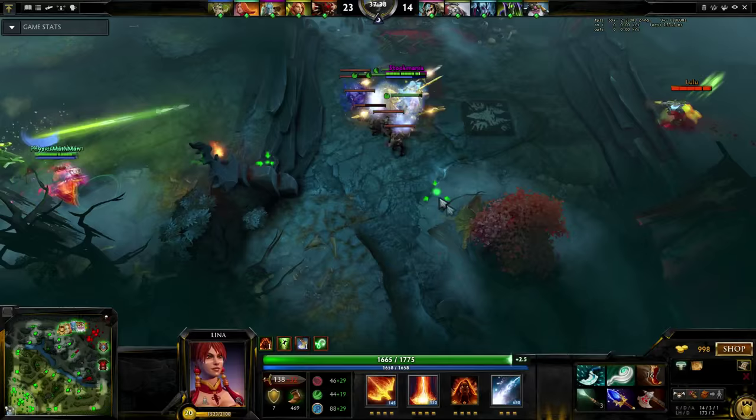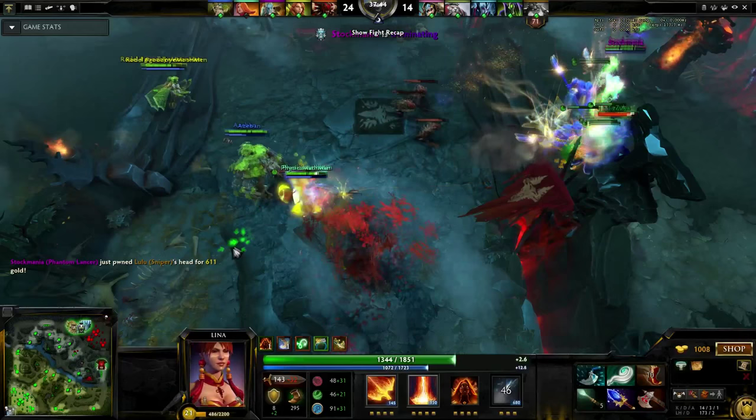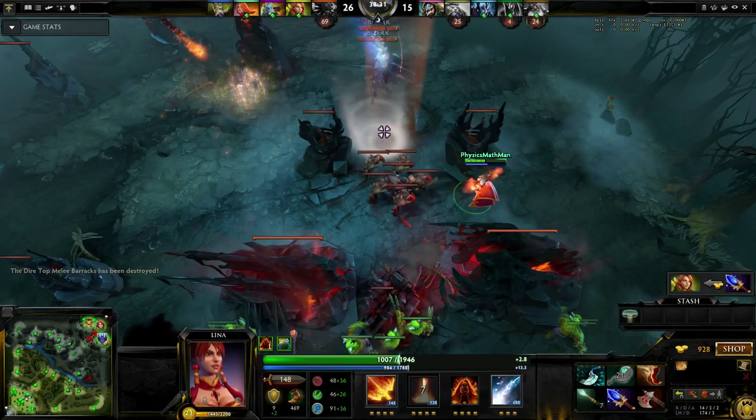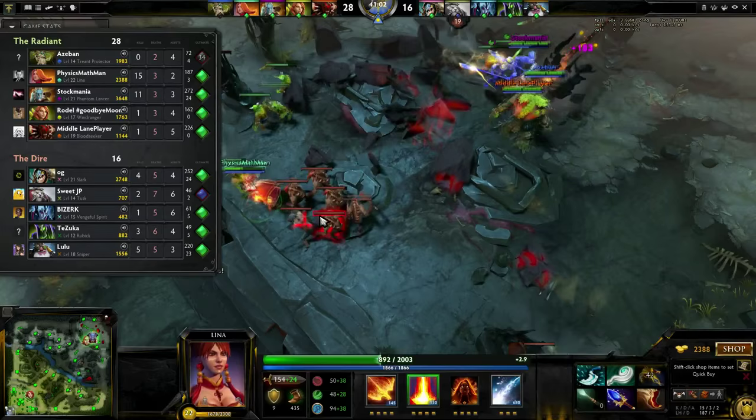We begin to siege the base. I make sure to use my Laguna Blade at the right time to ensure a 4-on-5 teamfight. This nets us a set of racks, and at this point it's just downhill. I can basically pick off anyone at will. I finished the game with a good score, and we also had the Phantom Lancer to back us up in case things went awry.